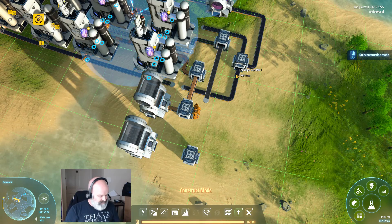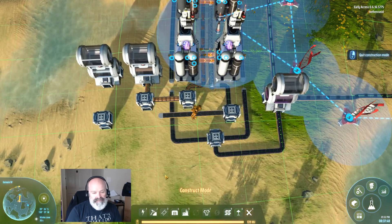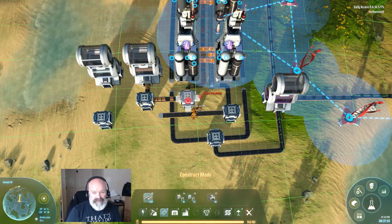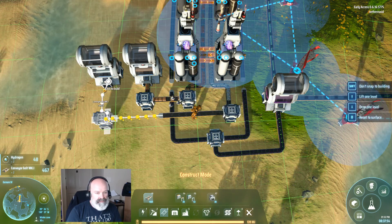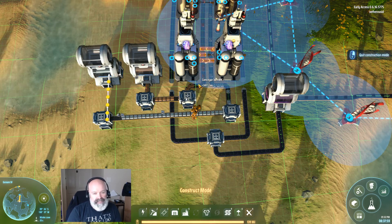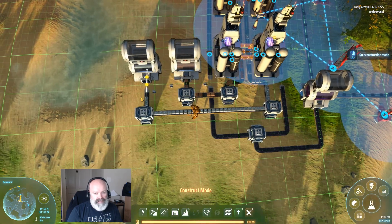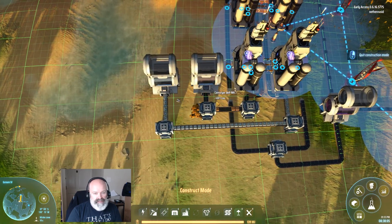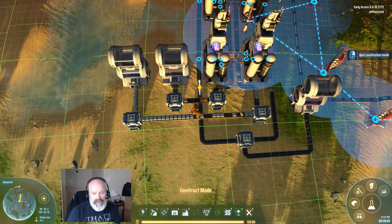It worked! Cool. Now let's get this hydrogen hooked up — let's finish the noob fix here. Like that, then I can turn these things on and actually have the spice flowing. Okay bots, let's go. Let's do this — let's finish the build by connecting to oil.